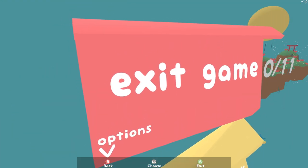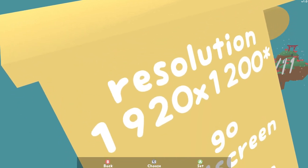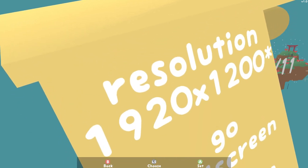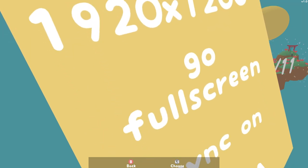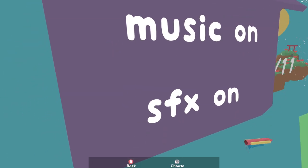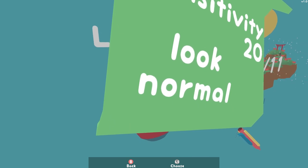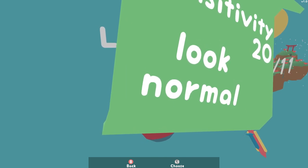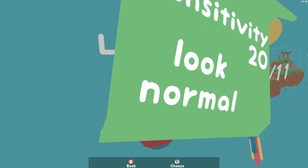So you press escape to get to the options menu. It's got exit game, then your resolution — mine's actually set to 1080p, so I think it's just bringing up the native resolution of my monitor. You've got fullscreen, V-sync, anti-aliasing, music, SFX, your sensitivity, and look normal or inverted. If I go inverted — oh my god, inverted feels weird.